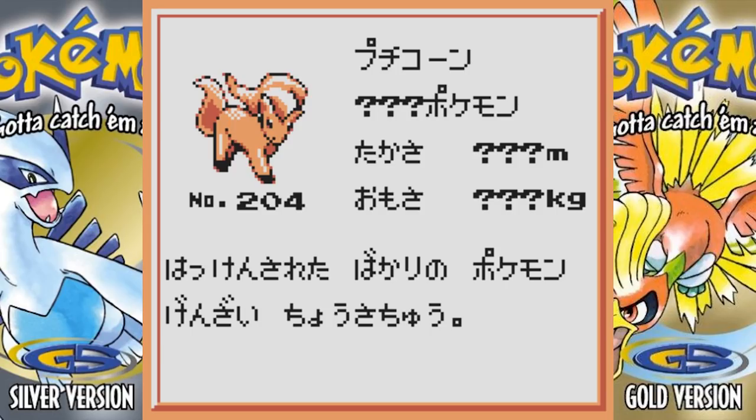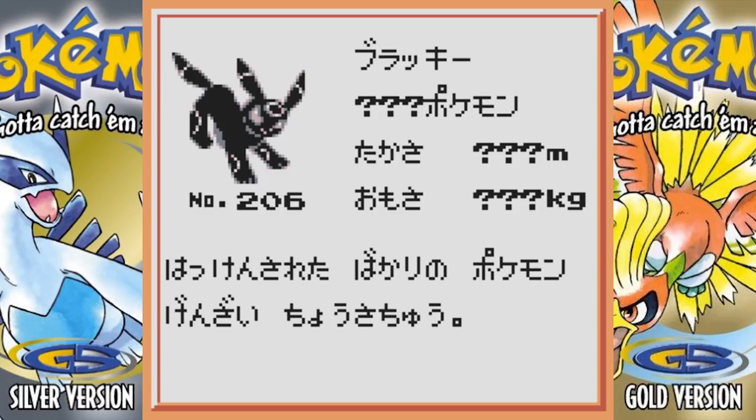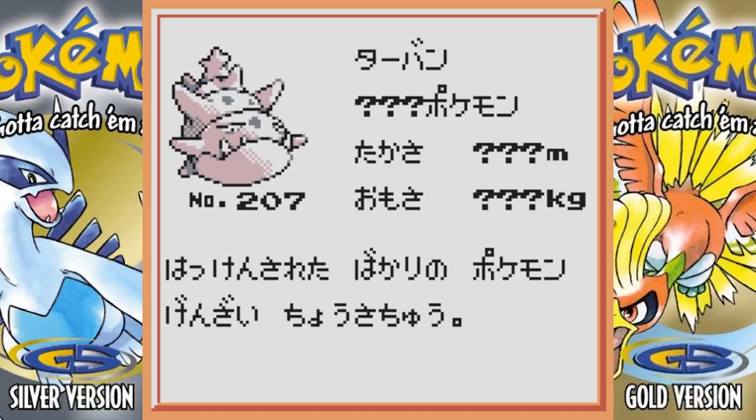Beta Ponyta still looks the same. Espeon is a little bit different — it's actually yellow instead of a purplish-pinkish color, which is kind of interesting, but other than that it looks about the same. Umbreon is actually kind of interesting — apparently Umbreon used to be a Poison type. In its Pokedex entry it says it oozes some kind of poison. I think that's just a leftover artifact from Umbreon's beta.